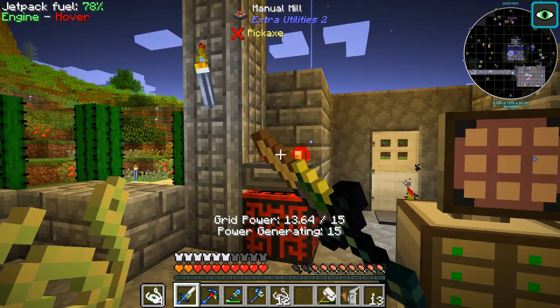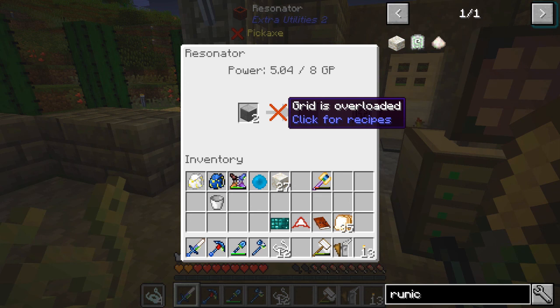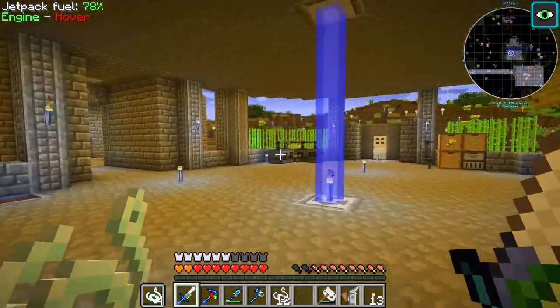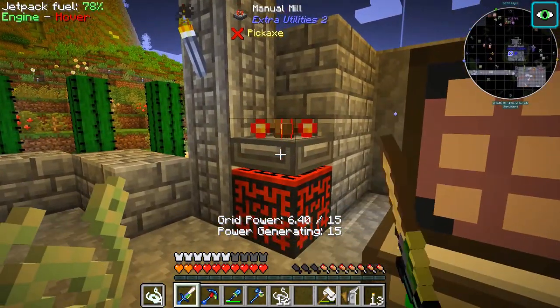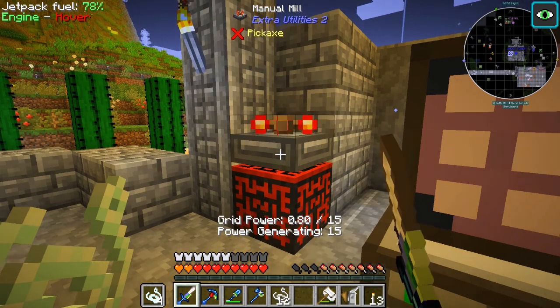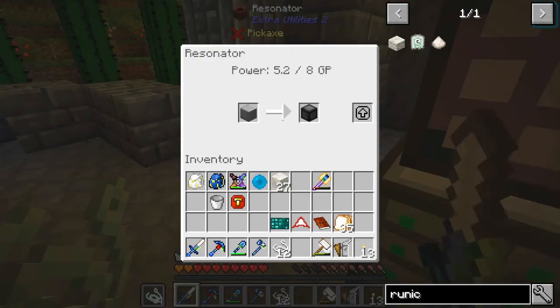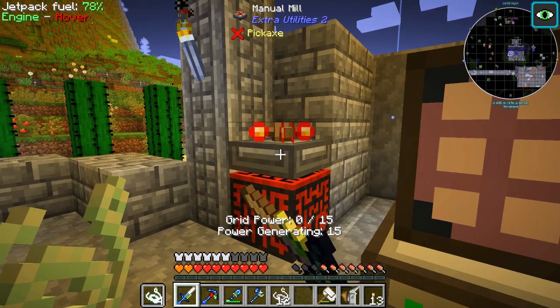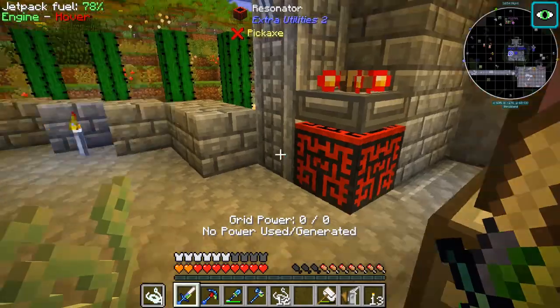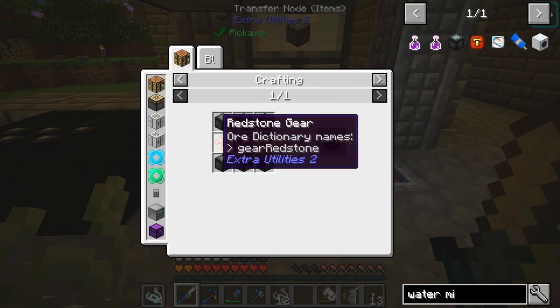So this is what we could have made those water mills for - so we probably will make those. The grid is overloaded - is that from the mining upgrade? It was indeed. So we definitely need to make a water mill or something, which I might do between episodes because we've seen how to make them. Six more of what we've just done.